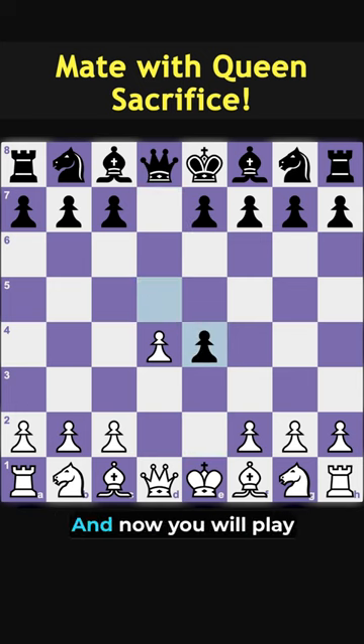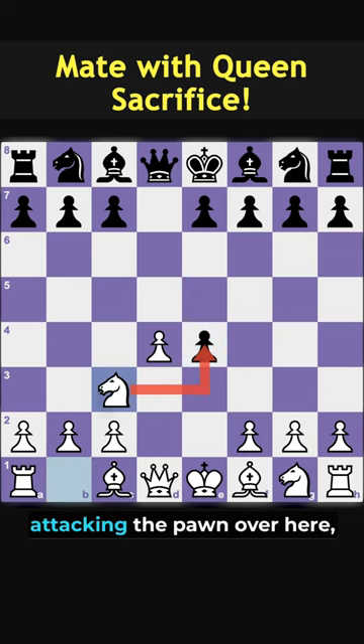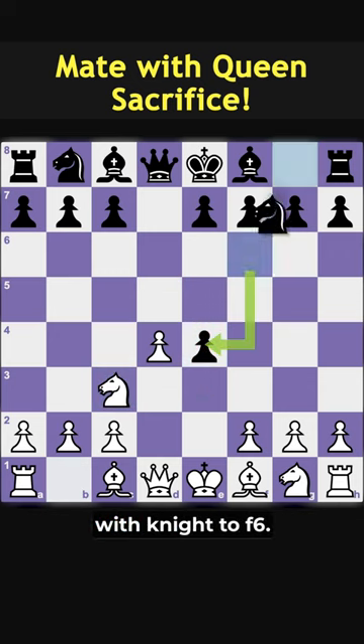Black will most likely take this pawn, and now you will play knight to c3, attacking the pawn. Black will defend this pawn with knight to f6.